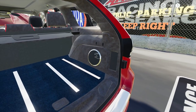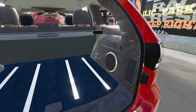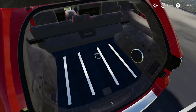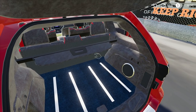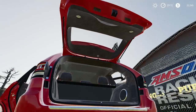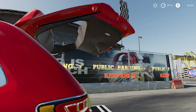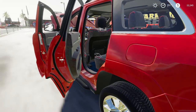Now the trunk — we have what looks like speakers and a base back there. I wish we could go inside, but sadly we can't. We have a little cover that can fold over to hide whatever you have in the trunk, and then our physical trunk lid as well.